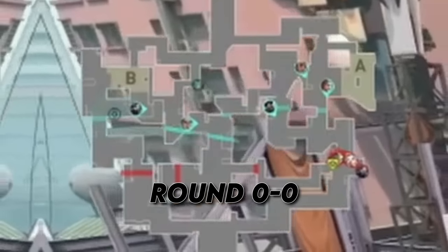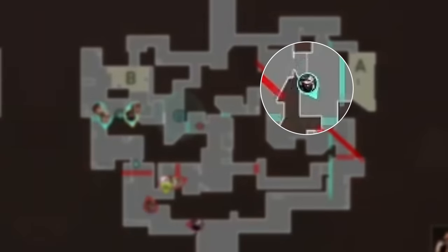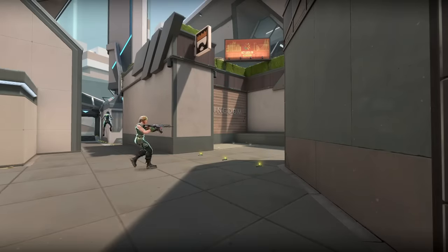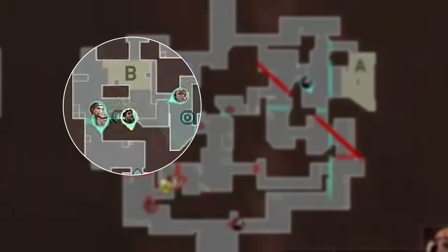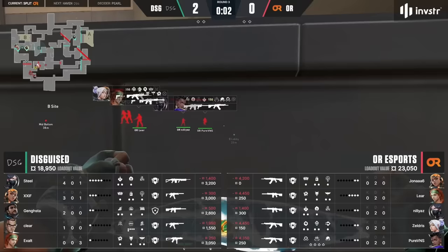In the last two rounds, DSG have shown heavy A-main aggression and want to change things up. This time they have Viper solo on A, ready to play the retake. The toxic screen she's throwing allows her to contest A-main but still fall back and use it again as a retake wall. The rest of the team are gathered up outside of B-main, ready to set Chamber up and hold this one third of the map — and they also have his trademark holding B-heaven.